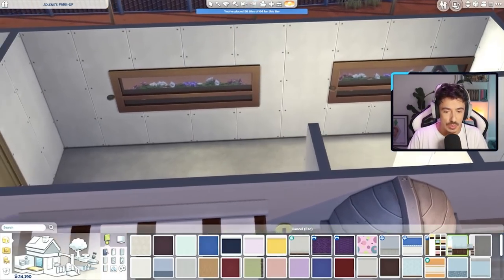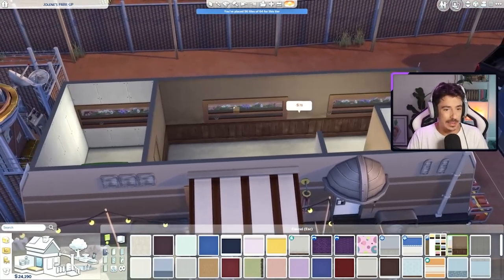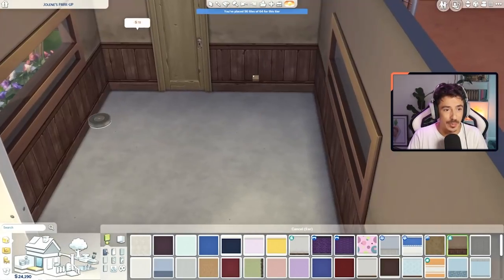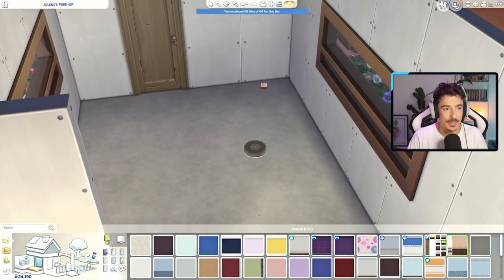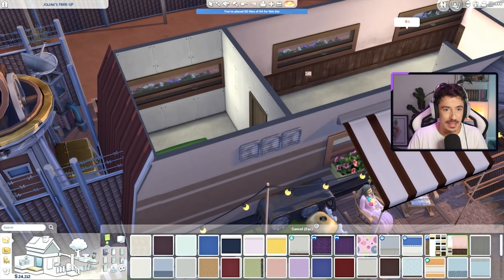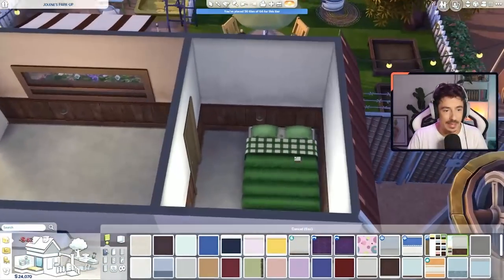I kind of want it to be paneled in here, but I don't necessarily want it to look exactly like that. I kind of like the story of it looking a little bit ropey - a little bit old - but I think the brown's the wrong way to go. Maybe the cream instead. Oh, that could be the vibe! And then in the bedroom, I'm just going to do a white with the paneling. We're not going to use this bed by the way - I was just using that to get spatial awareness down.